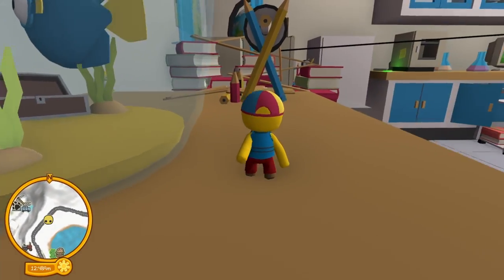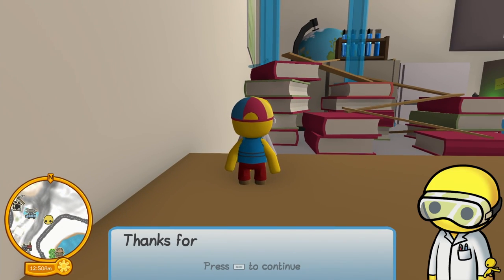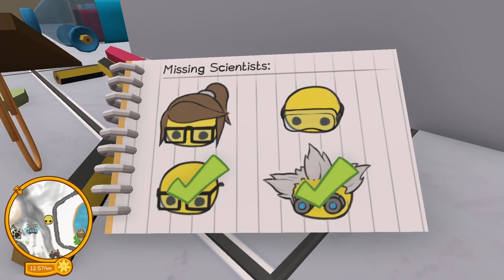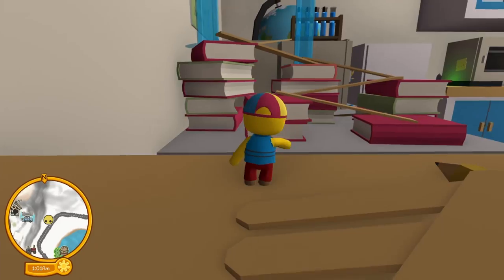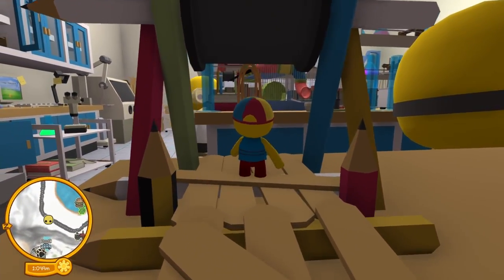We made it! This guy's here — 'Thanks for finding me, all those lasers are scary.' I got distracted by this big fish — not seeing the keys yet, they must be around here somewhere. Oh, found them already! And we know where the girl's at, we just have to get to her. Let's go ahead and ride this paper clip all the way back.